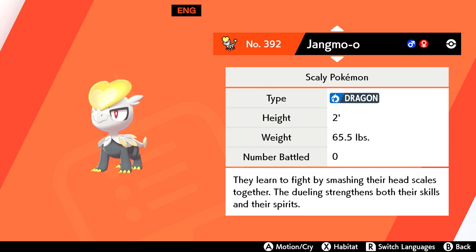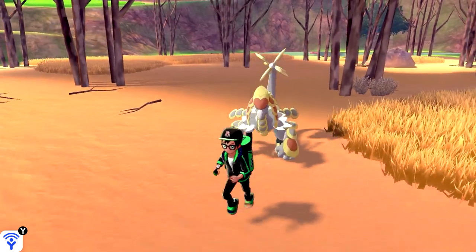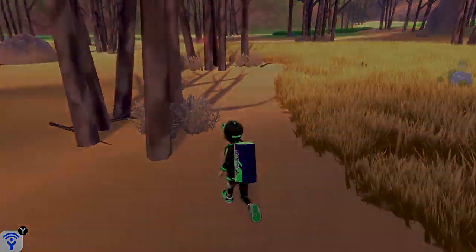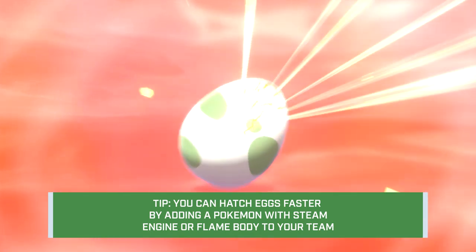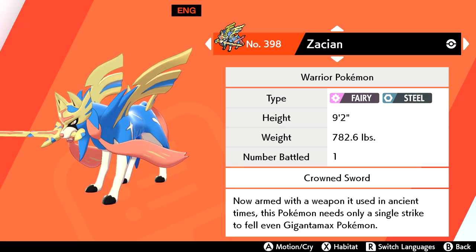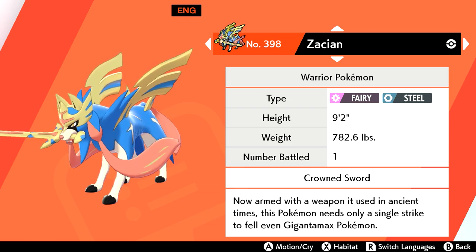Some of you that got the Double Pack might already have Jangmo-o and its evolutions, but for those that don't, you can skip all the hunting and go straight for the strong spawn of Kommo-o, which is of course the final evolution. Kommo-o's strong spawn can be found in the Dusty Bowl as seen on screen. Once you've got yours, take it back to the nursery to breed it. Hatch the egg to get an easy Jangmo-o, then level it to 35 for Hakamo-o. The last non-Gigantamax Pokemon for Sword is Zacian — just finish up the story and you'll be good to go.